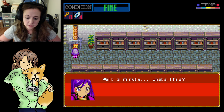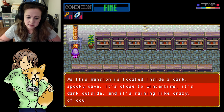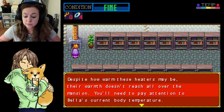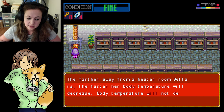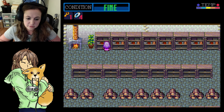Alright, time to get going. Wait a minute — there's a small key. Will you take it? Yes. As this mansion is located inside a dark, spooky cave, it's close to wintertime, dark outside, and raining like crazy — of course the mansion's going to be cold. Despite how warm these heaters might be, their warmth doesn't reach all over the mansion. You'll need to pay attention to Bella's current body temperature. The meter in the upper right corner shows how warm Bella is. If her body temp runs out, she will begin to rapidly lose life force — five points every 30 seconds. The farther from a heater room Bella is, the faster her temp will decrease. Body temp will not decrease inside heater rooms and safe rooms.